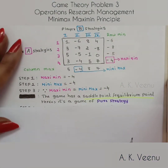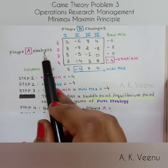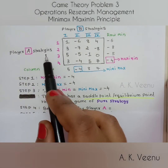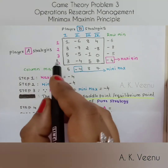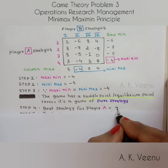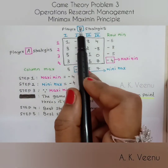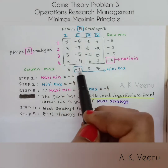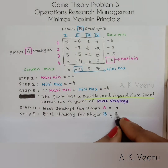Let's see what the best strategy is for each player. The best strategy for player A is the row corresponding to the saddle point, which is the fourth row. And the best strategy for player B is the column corresponding to the saddle point, which is column two.